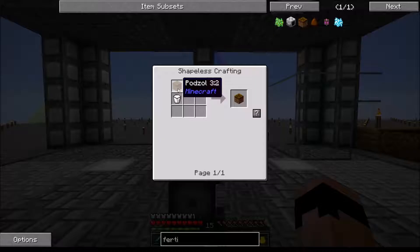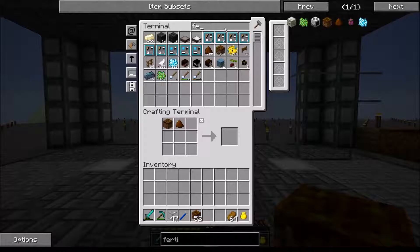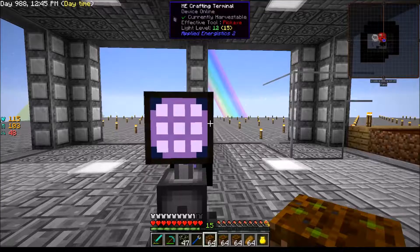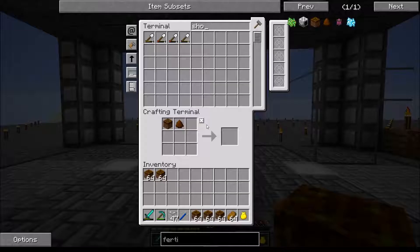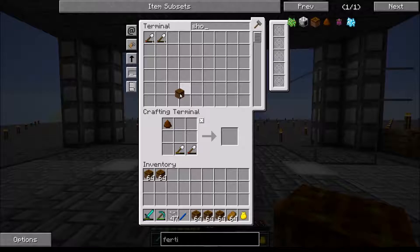We want to make fertile soil. To make that I need some industrial fertilizer, and to make that I need all this crap which I'm pretty sure I have. We've got plenty — throw all that in there. Fresh milk, I got pods all — yes I do — so we'll just make some fertile soil, 52 right there. But I've already made some ahead of time so we're pretty much ready to go.